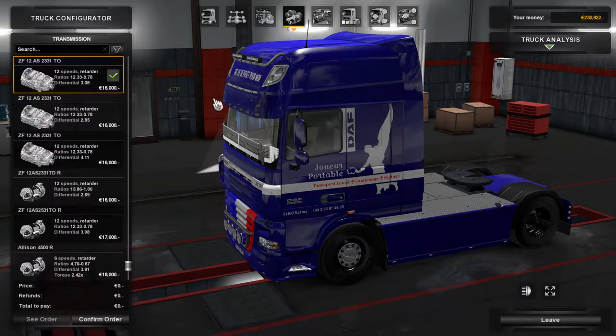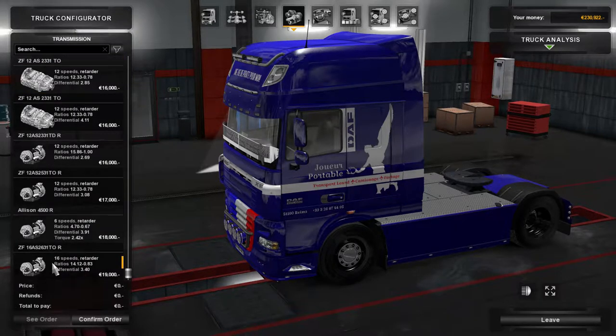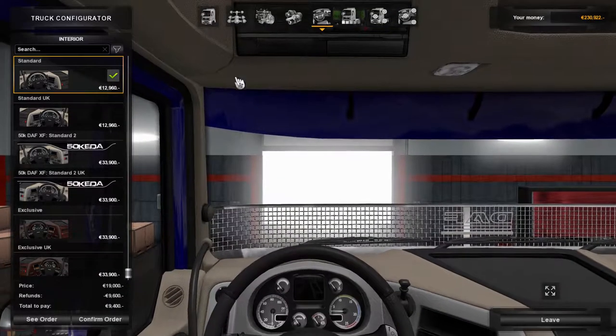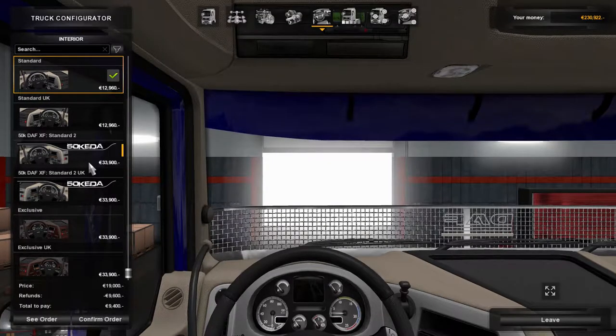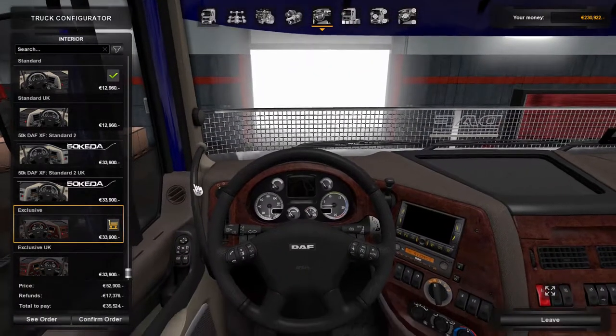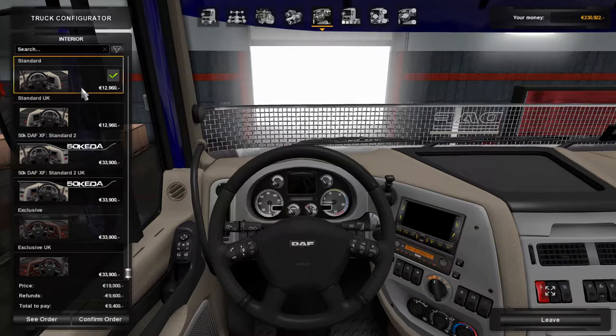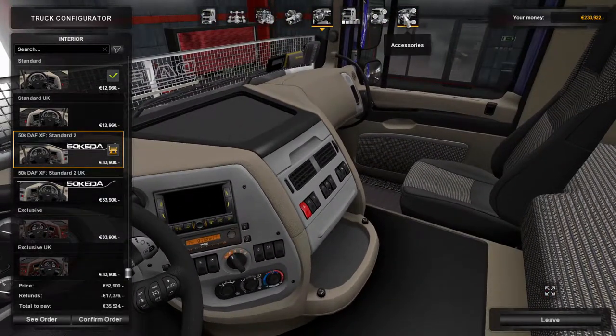We've got a 460 brake horsepower pack, our MX-340, and we've got a 12-speed with a 3.08 diff. We could go with the 16-speed with a 3.4 — maybe a little bit better on the mileage. Interior-wise we've got the standard; we could go exclusive, but I'm not sure how I feel about the wood. The differences between these two are just some upgrades.